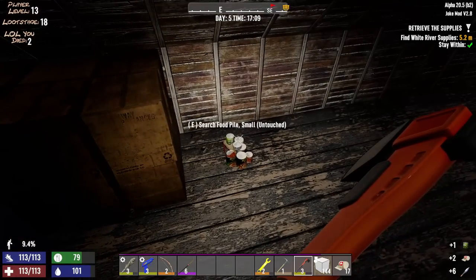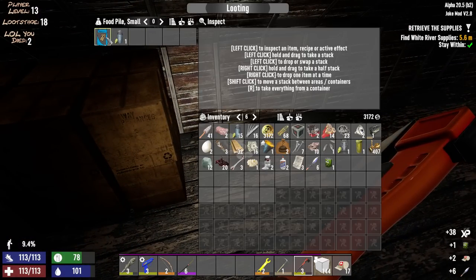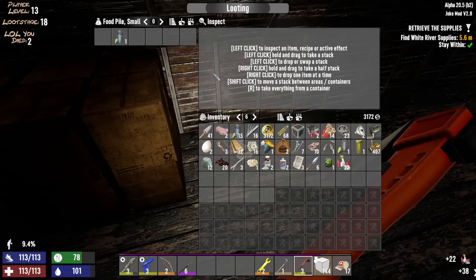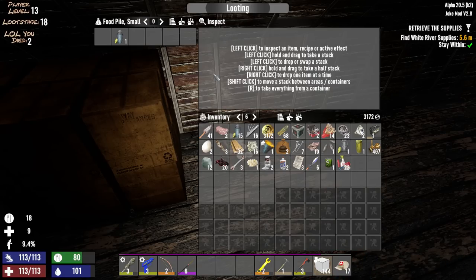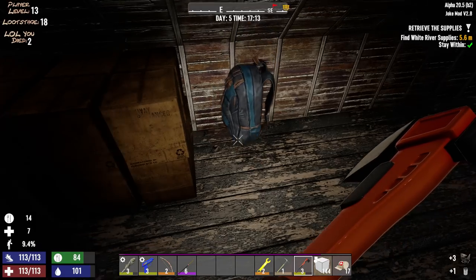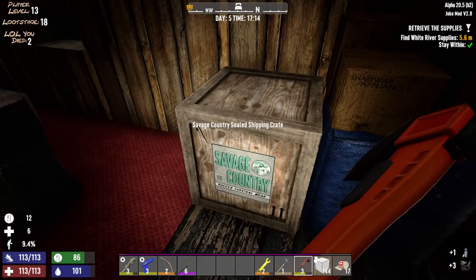I'll take all the rest of that — that's cool, appreciate that. What are you? Premium dog food. Let's see if we get lucky — don't poop yourself. Yeah, nice. Plus 20 on the old food there. Let's check the savage garden — see if there's anything good in here.